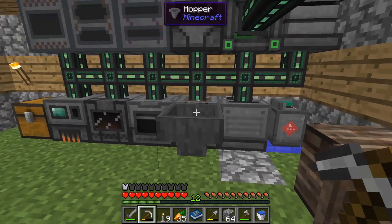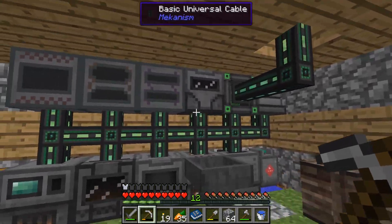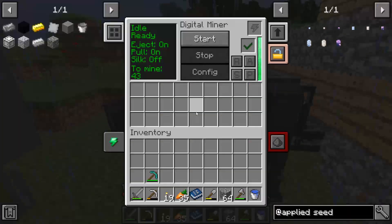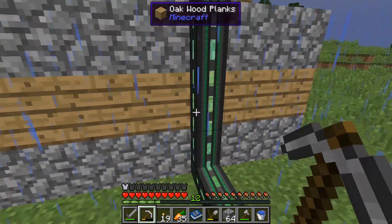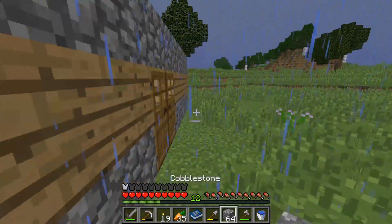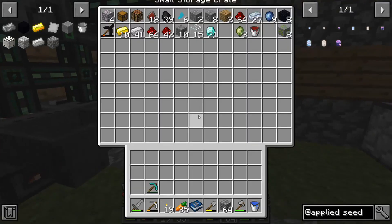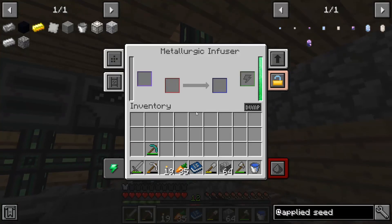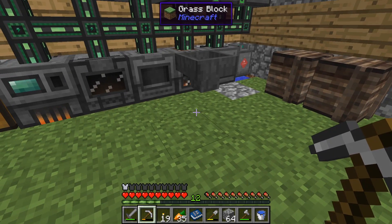Okay guys, so we are back for another episode of 13 Tech Mods. In the last episode we made the digital miner, and it has been doing work. I put them in the chest - I've already got 21 diamonds from it, so that was definitely worth it.